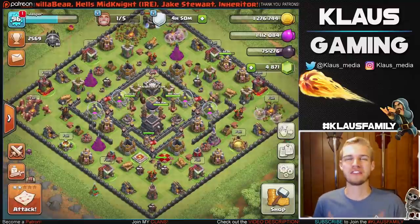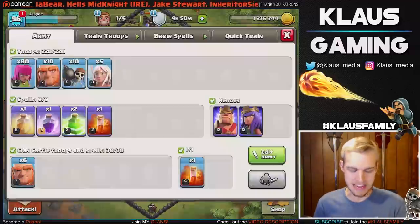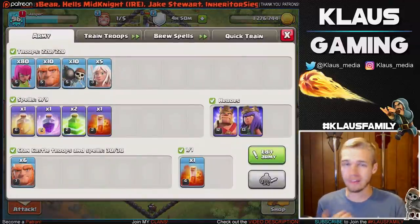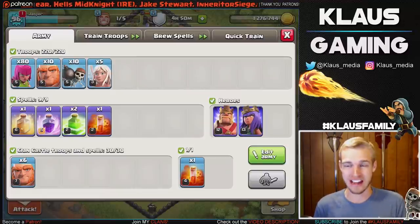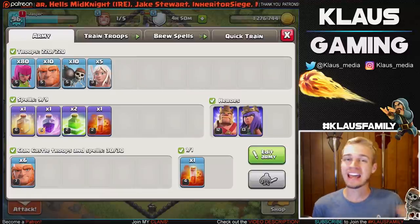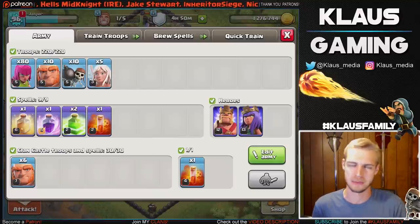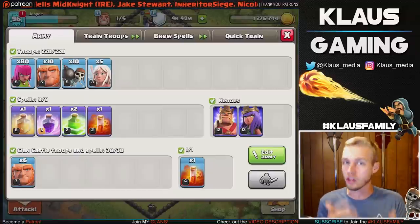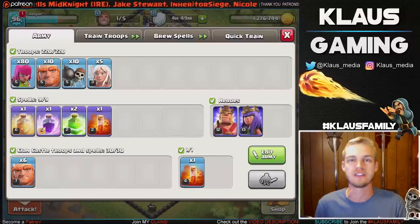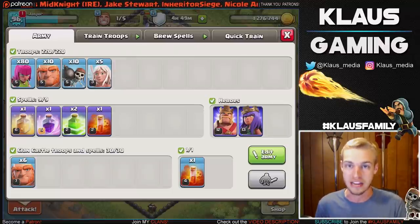Hey family, what's going on? Klaus here and thank you for tuning in to our Town Hall 9 Let's Play. Today we are gonna be attempting a low level Queen walk with level 3 healers. We got a level 13 Queen and we don't have a max level 4 healer — level 5 is max but level 4 would be max for Town Hall 9 — and it's going to be a struggle, but we're gonna try it because I know there's a lot of you guys out there that would love to see if this can be done and how to do it if it's possible.